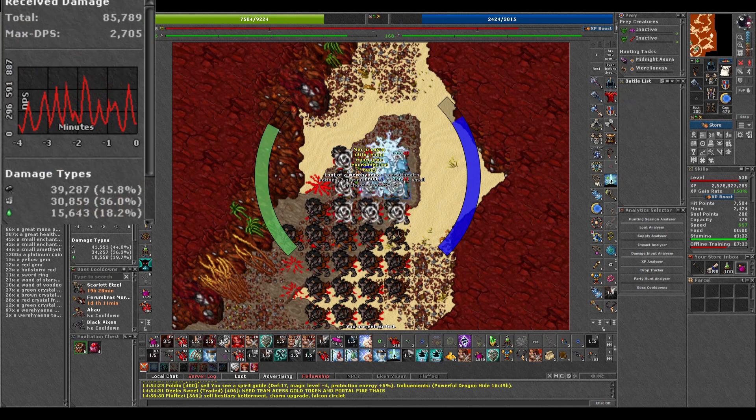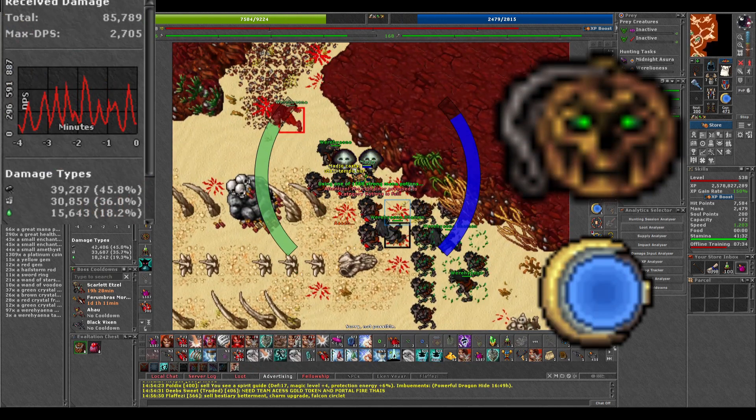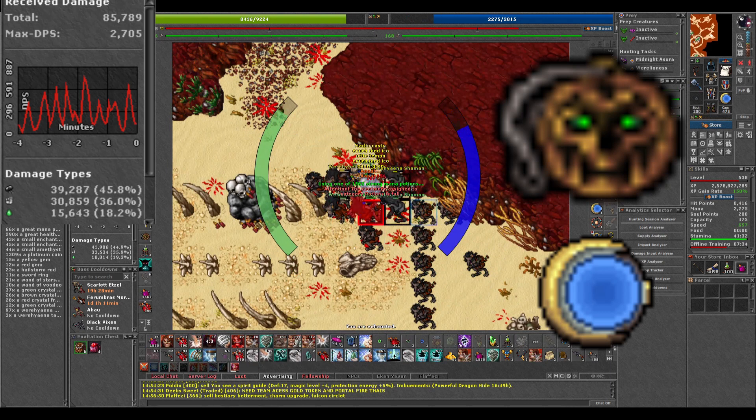Werehyenas deal a lot of death damage, so bring a Kochets Amulet and a Moonlight Mirror to protect yourself from that.